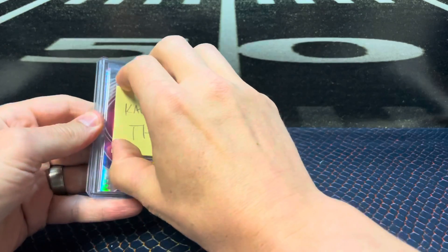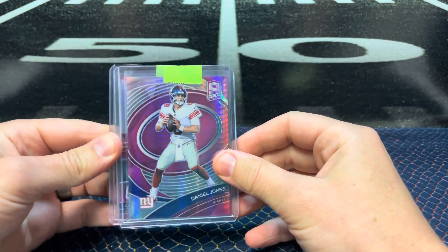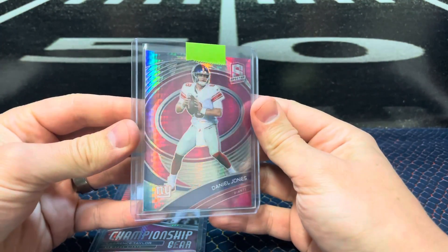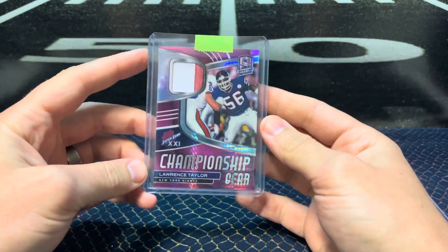First up, we have a Daniel Jones, numbered to 25. These cards are really cool — tons of color.